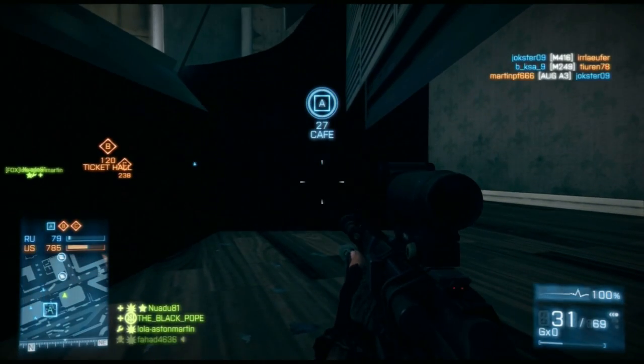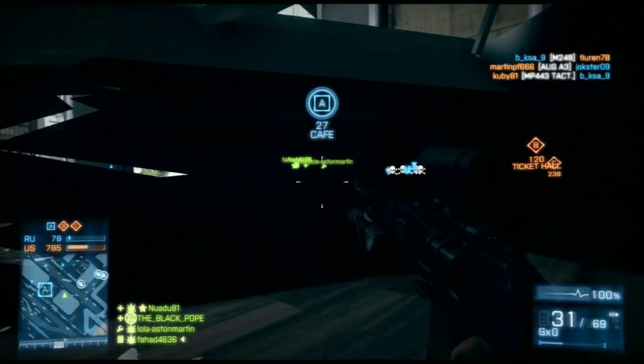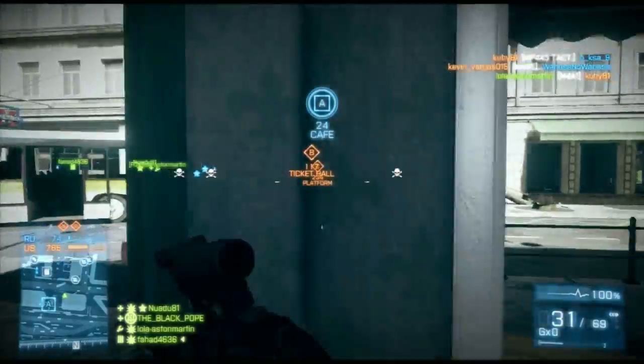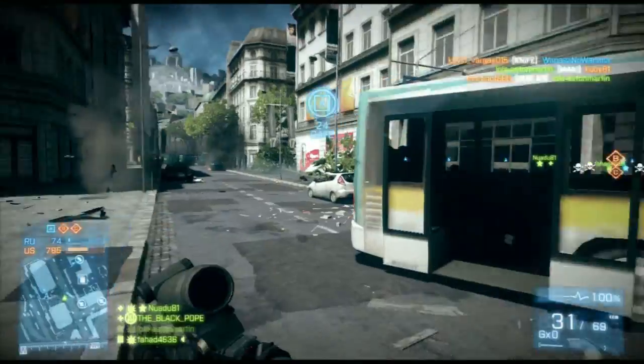No one will ever see you. They'll be looking for you all over the place. You can head glitch all you want, go back in and out. That's only if you want to secure the easiest way so no one won't spot you.